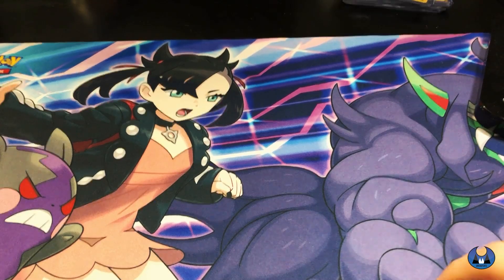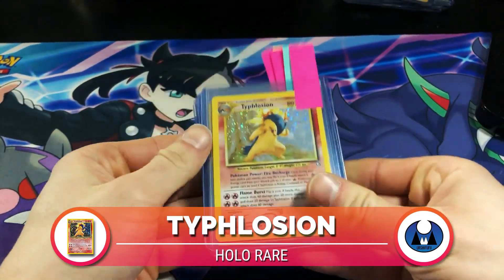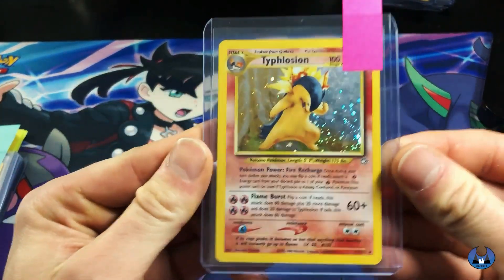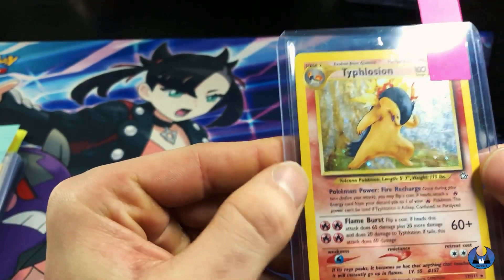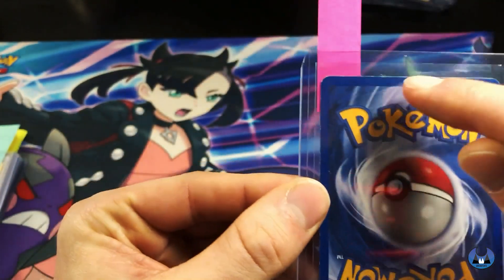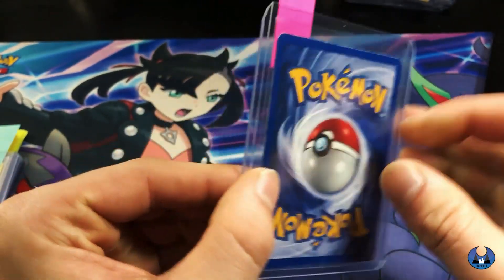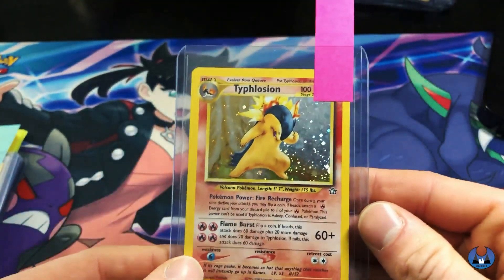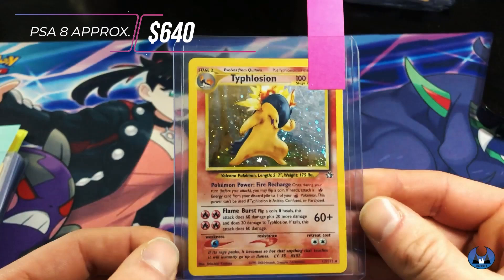So let's grab the next bunch of cards. Typhlosion is the first one and this one is a big hitter. Let me show you the condition a little bit more. Centering is a little bit off left to right - left is a little bit thicker but not too bad. On the back there is some whitening along the top, and just a little bit on the bottom, but for the most part this thing's in really good condition. We were thinking around a PSA 8, and it's sold for $640. So this is a big hitter.